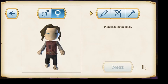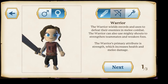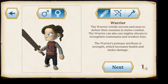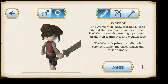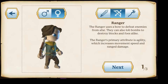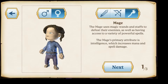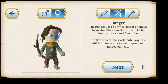You can pick a boy or a girl — I'm going to be a girl. We have three different types of classes: a warrior, a ranger, and a mage. The warrior is your typical melee damage person with a wind sword. The ranger is your typical ranged shooter and they start off with a wood bow. The mage starts off with a wand, and it's basically the same as the ranger but with a wand.